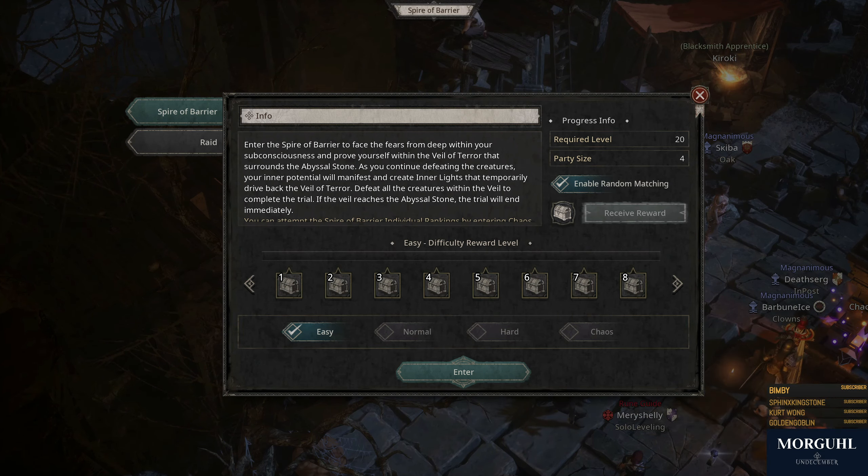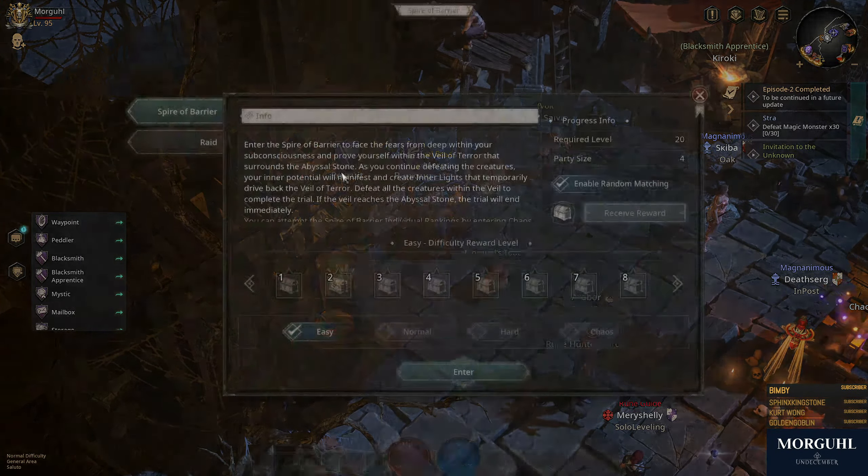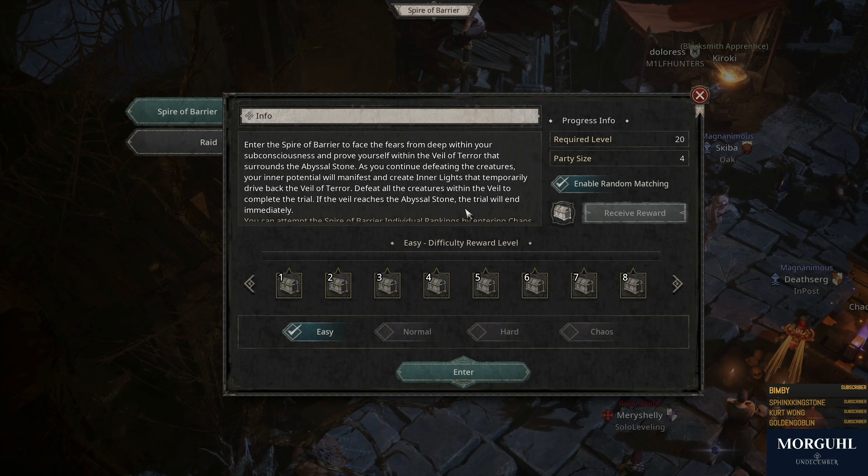The Spire — you can find that at the boards in each city. And if you click the Recruit button, you will be at the Spire location.